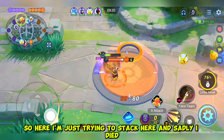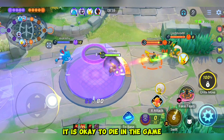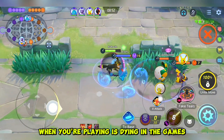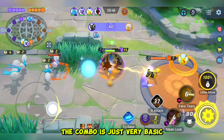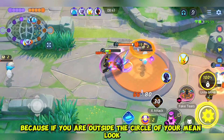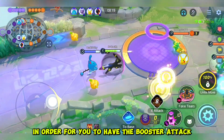So here I'm just trying to stack, and sadly I die. Remember bros, when you are playing as a defender, it is okay to die in the game, but don't die too much. It is also the role of a defender to die sometimes. So here I use my main look and pop my X attack. The combo is just very basic — use the main look and go inside the circle. Because if you are outside the circle of your main look, you don't have the boosted damage of Umbreon. You need to be at the center of it in order to have the boosted attack.